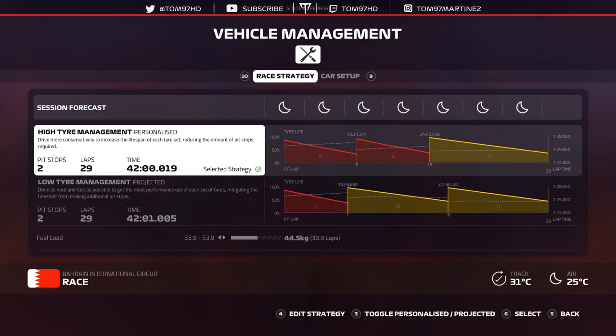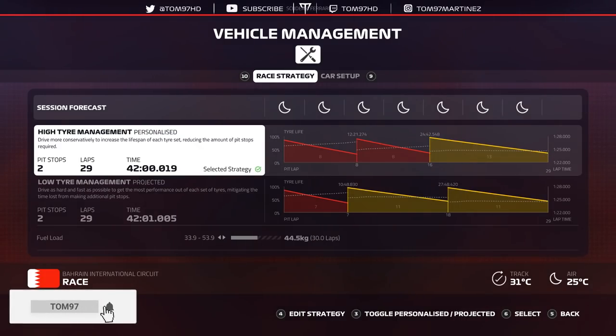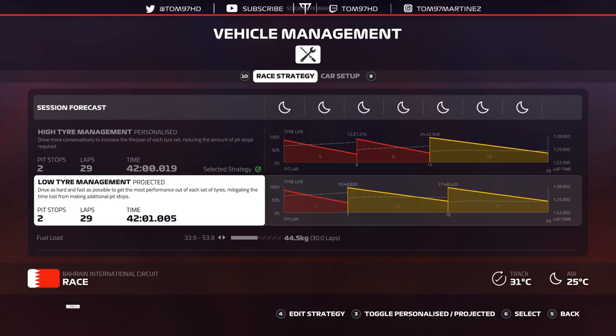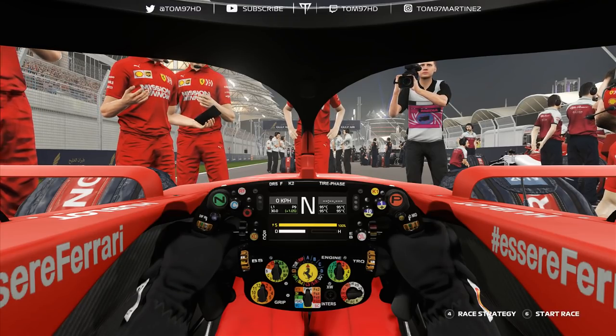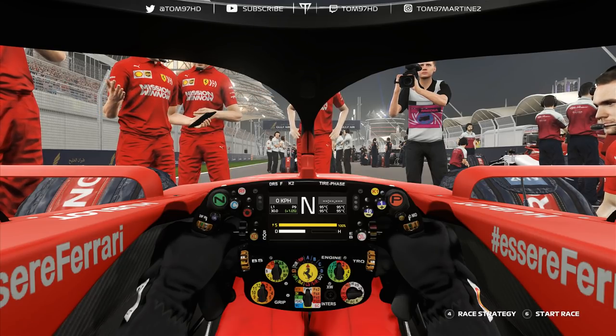In terms of the strategy for this race, we are going to start on the soft tyres that we qualified on, and we're going to do a soft-soft-medium in principle. Having said that, I may change to a soft-medium-medium depending on how the soft tyres hold on. In terms of fuel, we are running one lap extra. There's an outside chance I may be able to go soft onto the hard tyre and go all the way to the finish. Either way, we're going to see if we can somehow make a one-stopper happen — that would be the better strategy. If we have to go for a two-stop, we're going to be very aggressive. Let's jump into it for round two, the Bahrain Grand Prix.